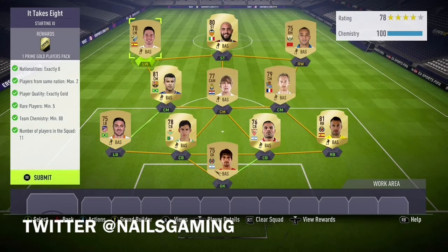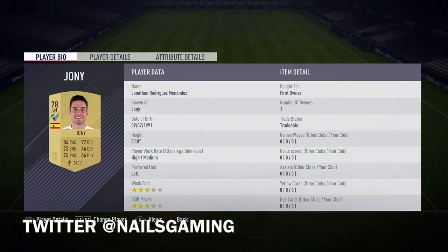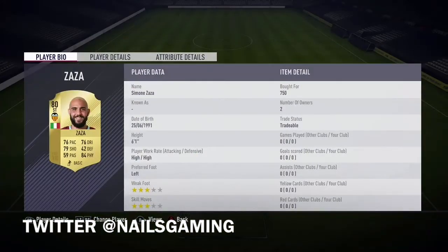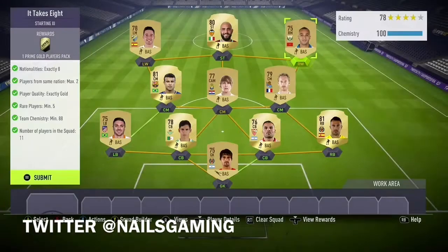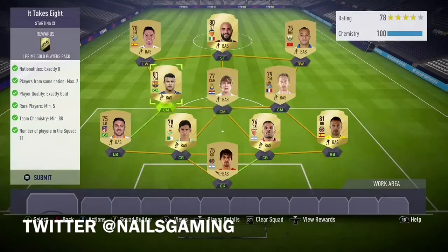This SBC was so cheap to do. I don't think I spent over 1,500 coins on one player. A lot of these players I got for like discard value. Like Zaza, I got for like 700 coins. This guy I already had in my club. Rafinha I spent 1,700 coins on — he was definitely the most expensive player I had.